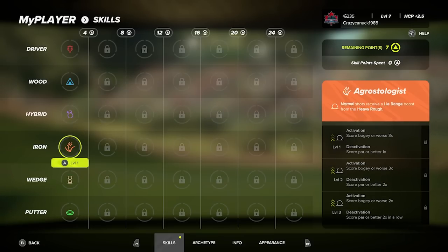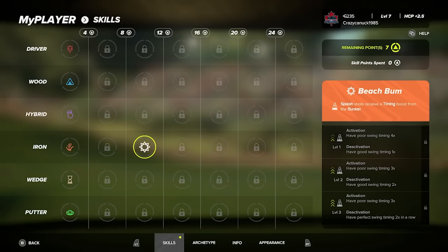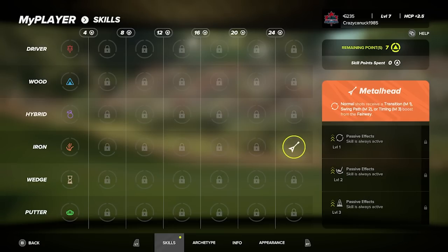Irons have Agristologist — a lie boost for scoring bogey or worse. Calculator: pitch shots receive a shaping boost for landing within certain distances from the pin. Beach Bum is a timing boost. Too Breezy: normal shots receive a flight boost from the fairway. Let's Roll gives a roll boost from the heavy rough — I'm not sure if that means it rolls further or is more controlled. There's also a power boost from the fairway, Blacksmith, and then Metal Head. There is a lot to digest here and I can see people working on different builds quite a bit in this menu.